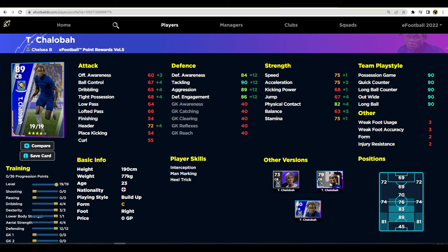We've trained Chalaba up with 19 levels — four into dribbling just to get him a little more accuracy on the ball with his passes. Three into dexterity, one into lower body strength, four into aerial strength, and then 12 into defending. If you're just going to boot the ball, you could pump 13 into defensive capabilities, getting 91 tackling, 90 aggression, 87 defensive engagement, and 85 awareness.